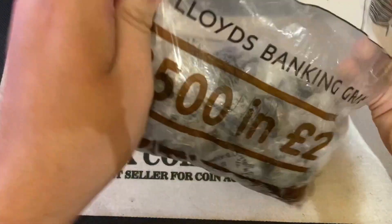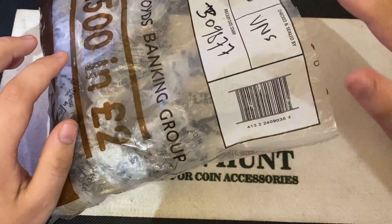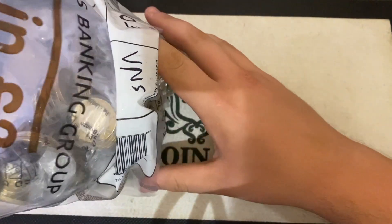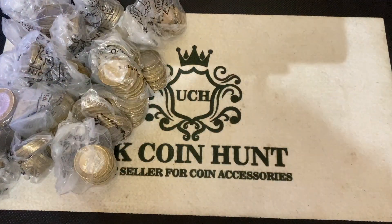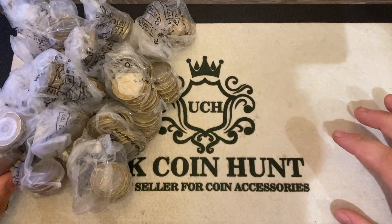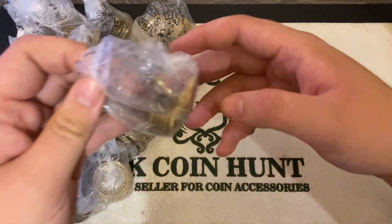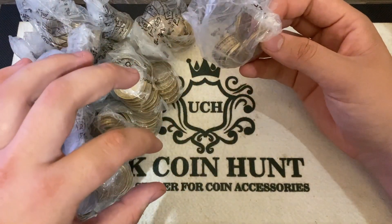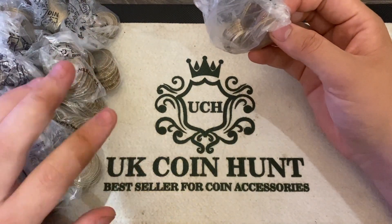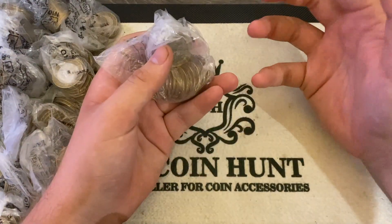First of all, our top three finds are going to be on the line - so either we're going to keep them or we're going to spend them. Whatever the top three finds is, we'll do it by mintage figure. So if we get Northern Ireland, unfortunately that's going to be up for the draw. If you do want to see a face reveal, then obviously watch this whole video. It's going to go by mintage and it's going to be the top three finds. At the end I'll show you the top three, then each one we'll do the spin the wheel to keep it or spend it. If we have to spend them, I will go out and we'll go spend that coin.